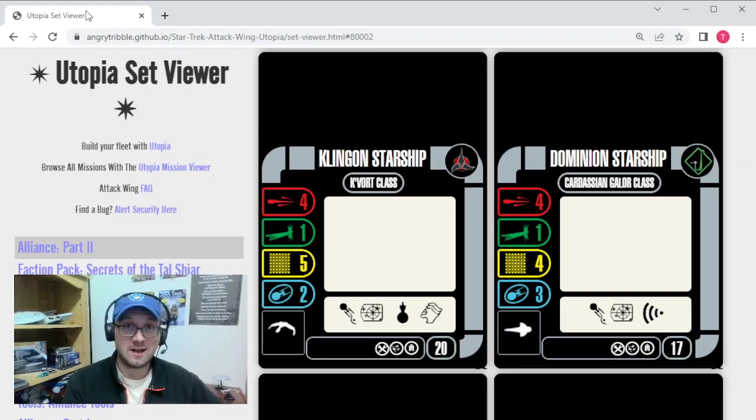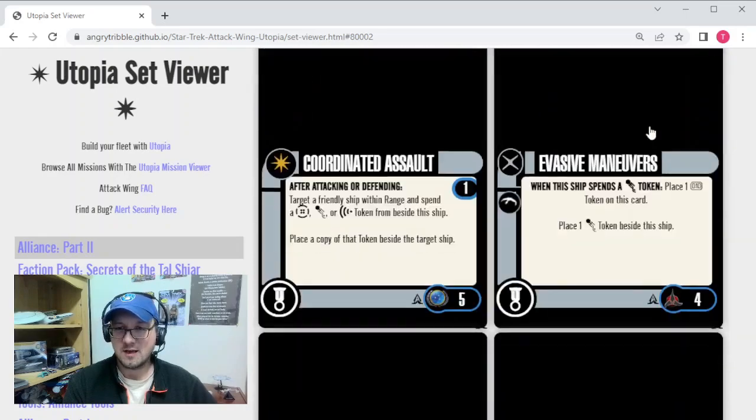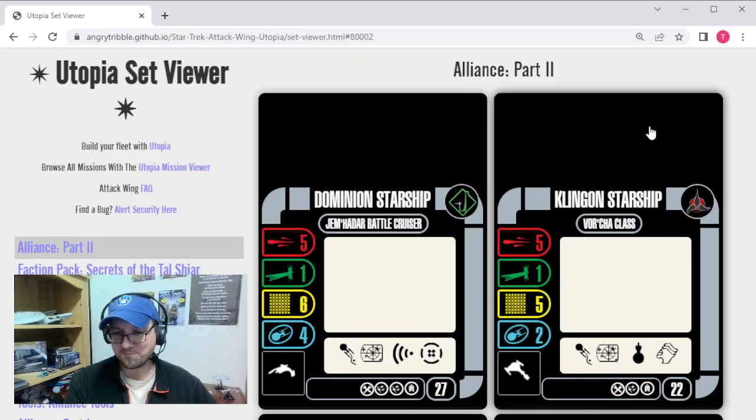Since they're mostly Klingon cards, I definitely have a lot of interest in that and excitement for myself to start adding these into my fleet. I have the Utopia page pulled up here, and I have the Utopia set viewer for Alliance Part 2. I'm going to run down the list here — we have ships, elite talents, weapons, tech, and crew in that order, going by point value.